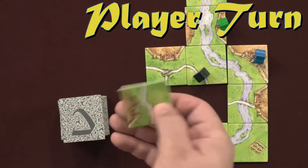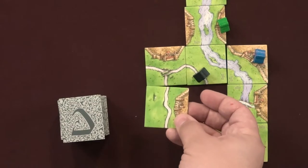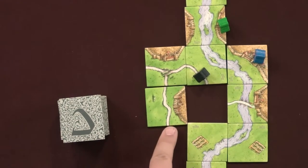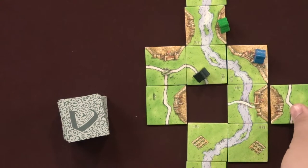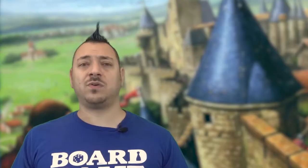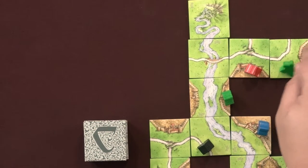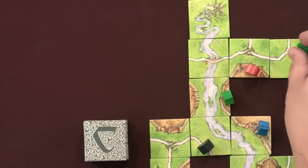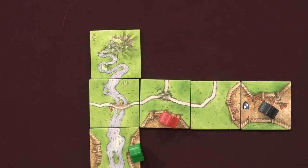On your turn, you must draw a single landscape tile from the stacks. The tile must be added to the map in a way that extends the existing map. Everything must connect to at least one side of a tile already on the table. Additionally, the features shown on the tile must line up so like matches like — road matches to roads, grass to grass, cities to cities, etc. After placing your tile in a valid spot, you may place one of your available meeples onto the tile just played to claim a feature. In the base game it could be roads, cities, monasteries, or the fields. No matter how many features are on the tile, you may only add one of your meeples to it. You don't ever have to place a meeple.